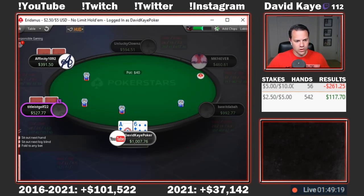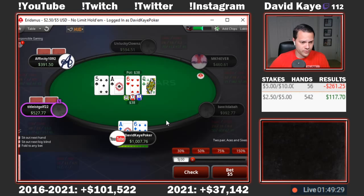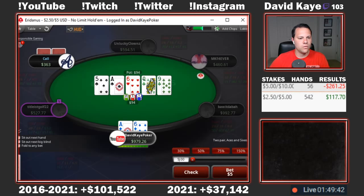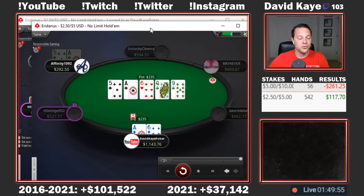Low-jack open, hijack flat, we'll call from the big blind with ace-six of diamonds. We flop two pair on ace-six-five with two spades — huge flop for us. Unfortunately it checks through. Queen on the turn — I'm going to be betting. I thought about setting up a turn check-raise too but decided to lead out. Get one call. Nine of clubs on the river, going for some value with our two pair. See a pretty quick call. The ace-six of diamonds is good — we were up against ace-five, so two pair versus two pair.